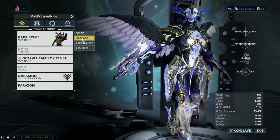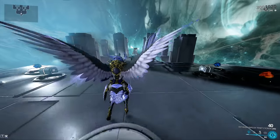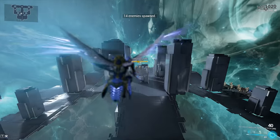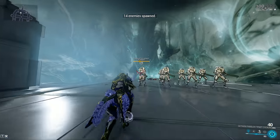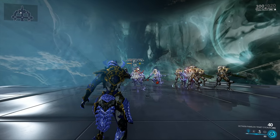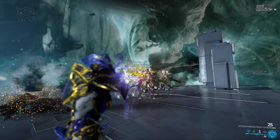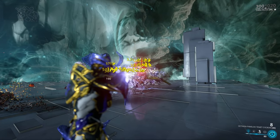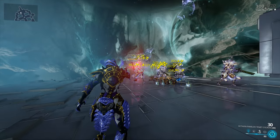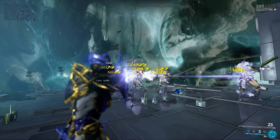So this will be the cheapo setup. Then we're going to move into the maxed-out setup with Prime mods, Galvanized mods — essentially the works. Making sure we're not cheating with Corrosive Projection or anything. We're going to go to town on the Corrupted Heavy Gunners at level 100 and 120. Straight for the headshot. As you can see, this weapon procs 5 slashes, 29 heats, virals, impacts — absolutely tearing through everything, no problem.